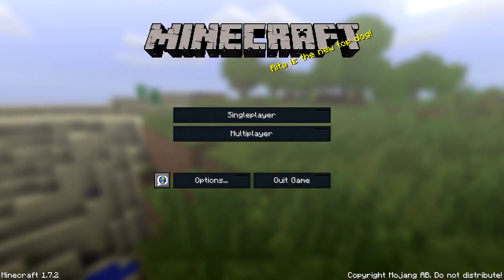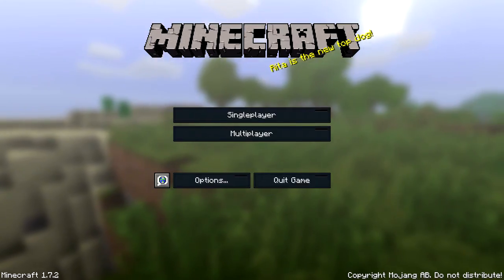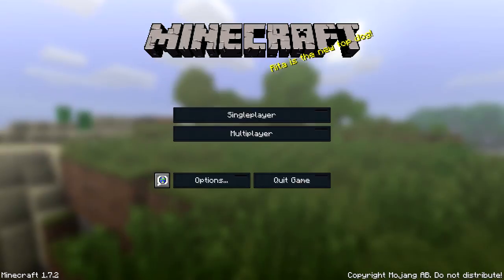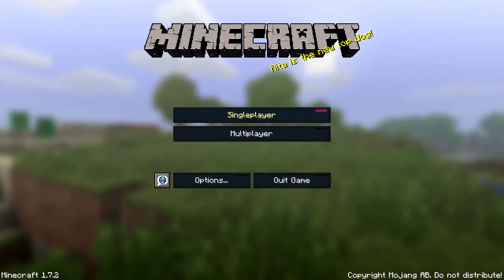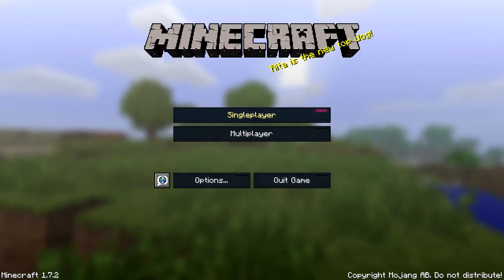What's up guys, welcome back to another resource pack review. Today we have the Eon Legacy resource pack - a pack where if you didn't think there was enough futuristic stuff in Minecraft, they'll just add a little bit more. I think this is a 32-bit pack, compatible with the 1.7.5 patch.